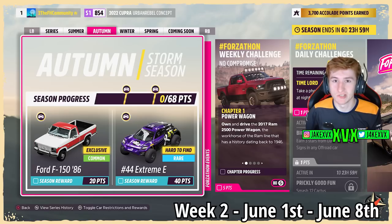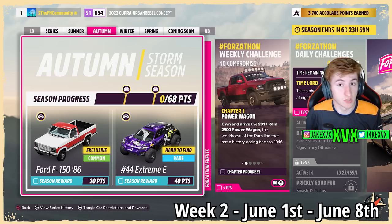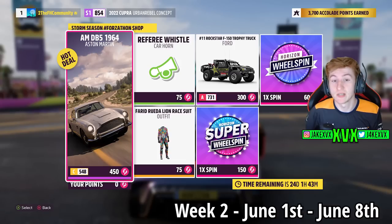Autumn is the second week — for 20 points you can get the next new car, the Ford F-150 from 1986, and for 40 points the Extreme E Number 44. The Forza Salon Shop for that second week has the Aston Martin DB5, Ford Trophy Truck, Referee Whistle horn, and Lion Race Suit.